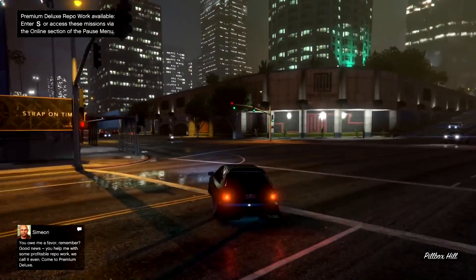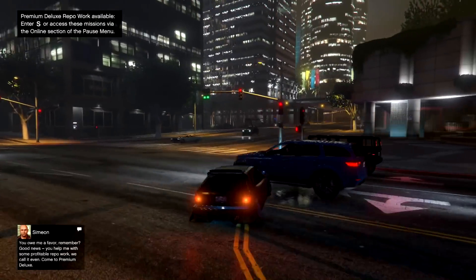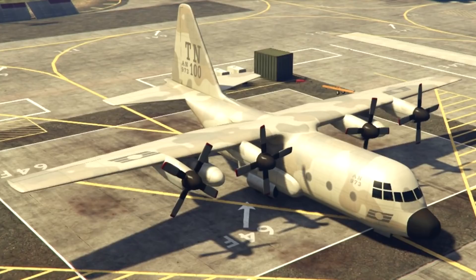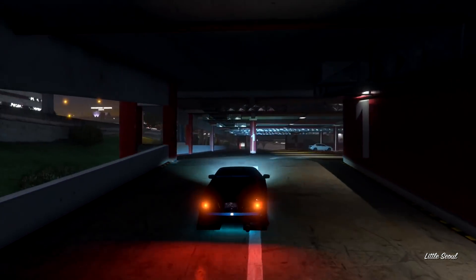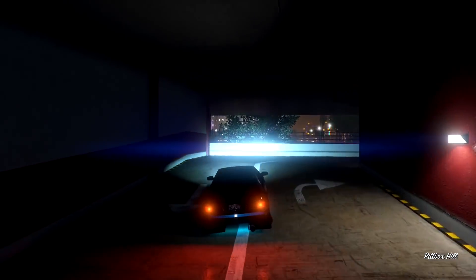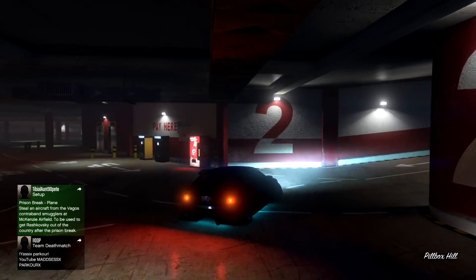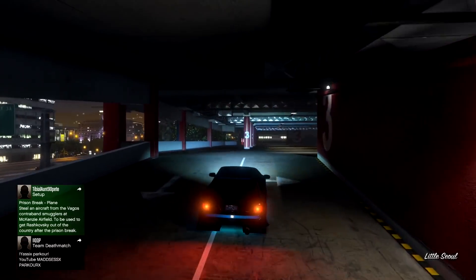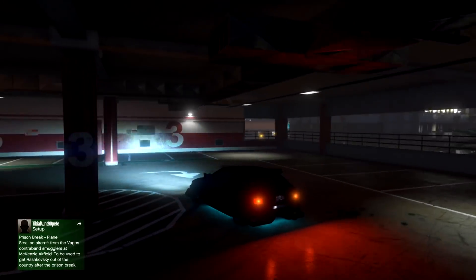Let's do some calculations. Back then, the most expensive thing was the Titan at $2 million. You could spend $100 and buy the $8 million shark card, and you'd be able to buy the Titan for $2 million, the best apartment for $500,000, and the best car for $1 million, and still have tons of money left over — which is exactly what you want from a video game. Nowadays, the most expensive thing in the game is the yacht, the Luxor Deluxe, or a fully maxed-out Maze Bank Tower CEO office at $13 million — one $8 million shark card and another $50 shark card for $3.5 million, just to buy one thing.